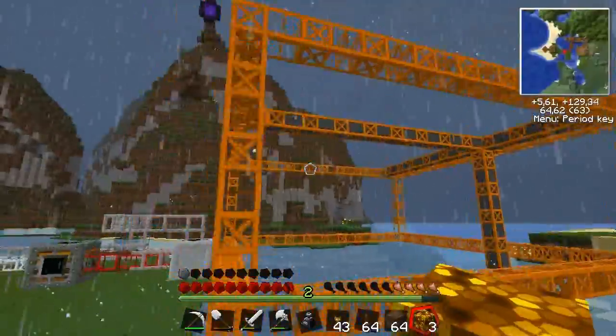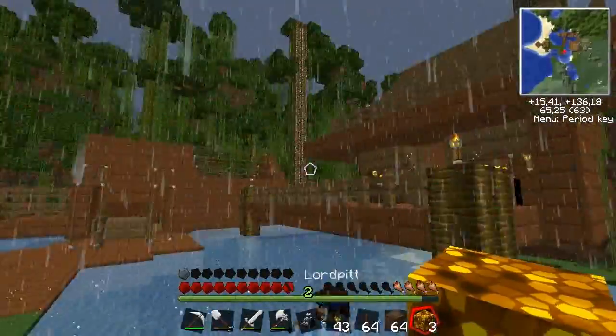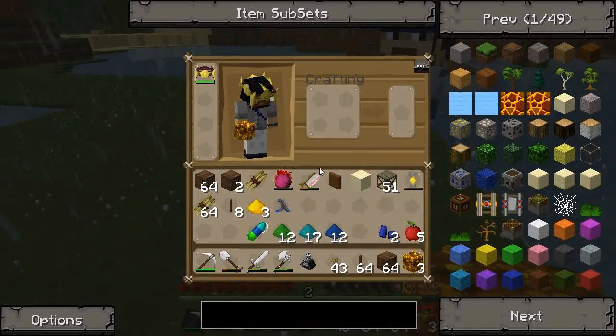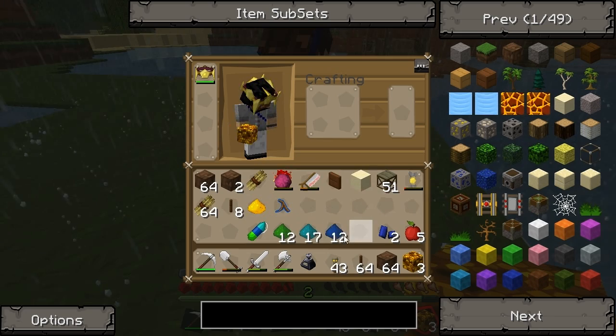I like this quarry, it looks nice. No, it doesn't. You don't think it looks nice? I don't really think the things look very nice. I do. Two of them? No, I need four.